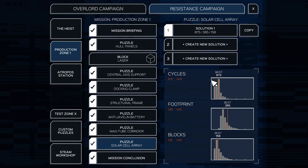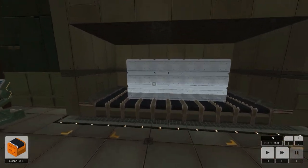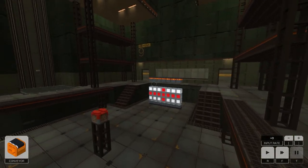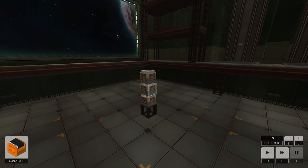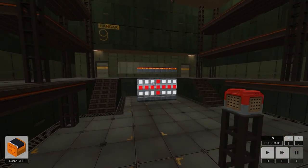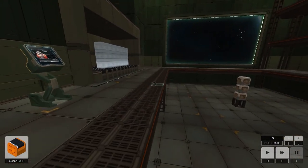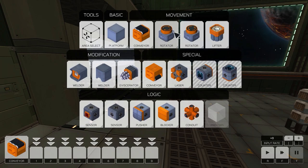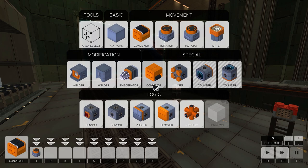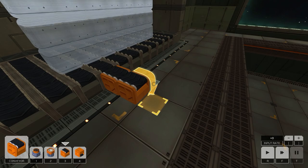Just like with every Infinifactory puzzle, we start with something and have to turn it into something else. We get this wall of stuff and have to turn it into that wall of stuff — these look like painters with nozzles. We just have to paint white on one side and then a red plus shape. This should be pretty easy; all we really need are conveyors, maybe some rotators, and some lifters.